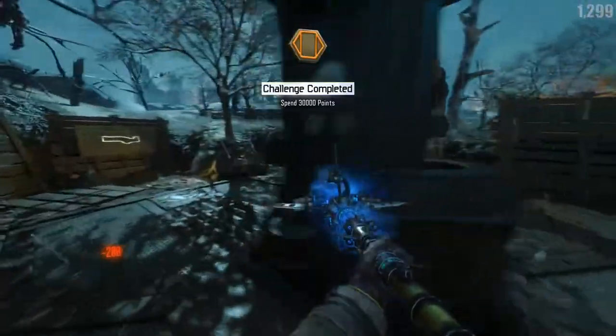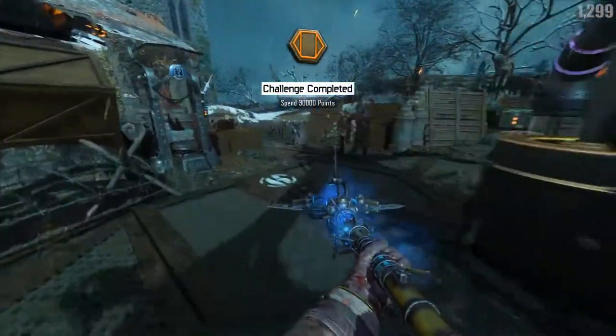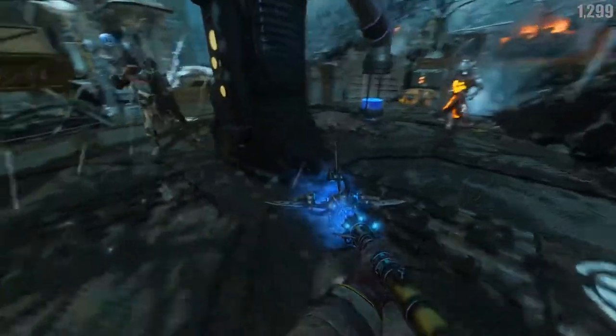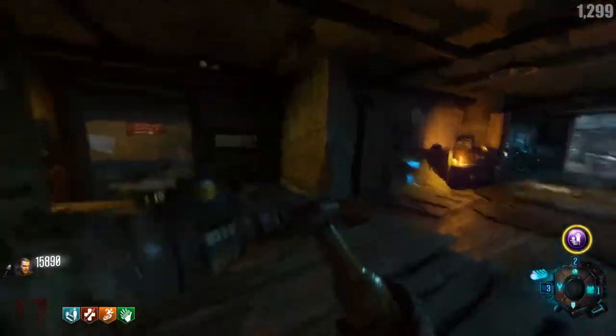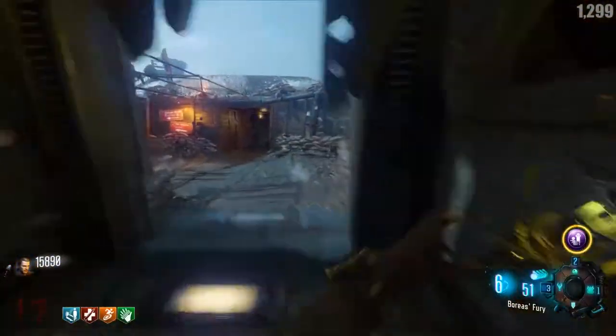The first challenge is to spend 30,000 points and the reward for doing so is a free Double Tap bottle. It's important to mention that you can still drink this Double Tap bottle even when you already have four perks.